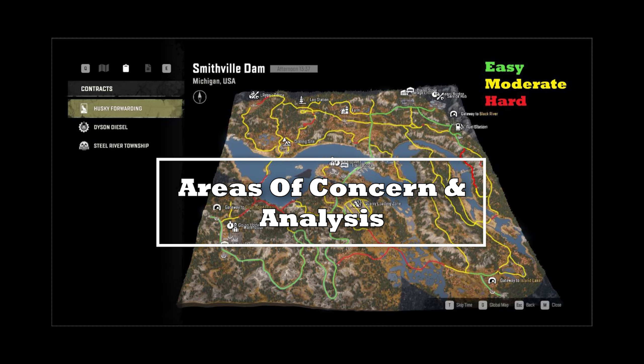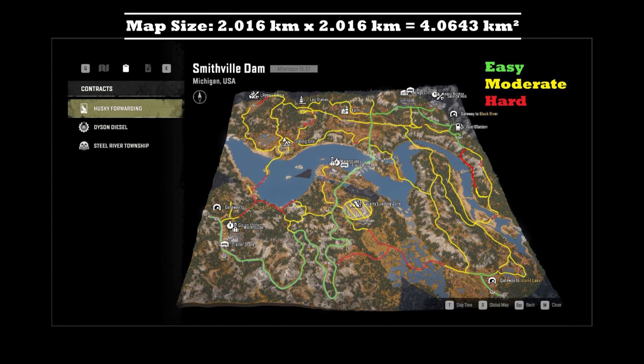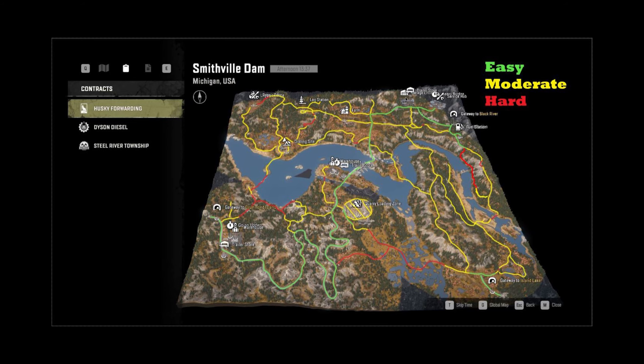Here are the areas of concern and analysis for Smithfield Dam. This map is kind of a shock because it's not as easy as Black River — there's a lot more terrain with mountainous areas and different changing terrain elevations. Right here is just a pond where a river runs down through this mountain. It dips down really fast. If you have a snorkel you can go through it. There are winch points — not really a huge concern, but I needed to put it in there.